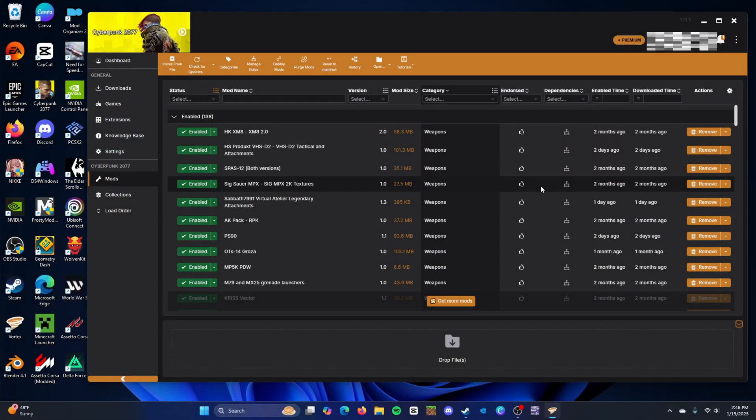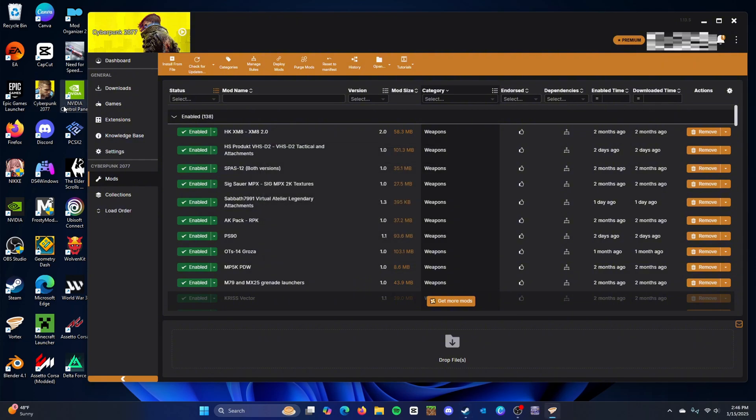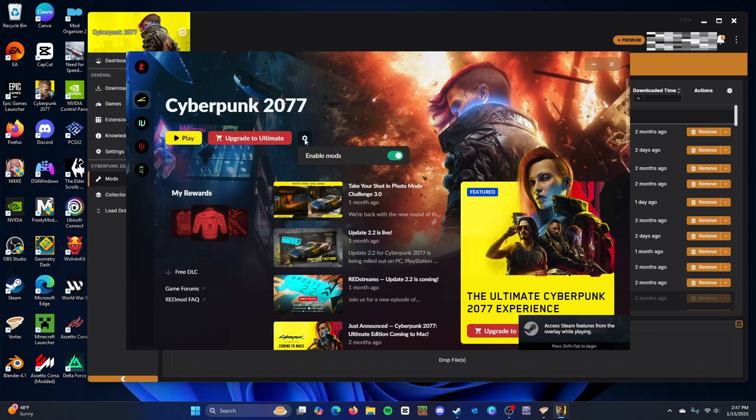Once you finish installing all your mods — whether just the framework or a whole bunch of mods — it's time to start the game. You can launch through your shortcut or through Vortex by clicking the play button. When the game loads and a gear button pops up, click Enable Mods. If you've only been playing vanilla, mods will be disabled by default, so go ahead and enable them, then click Play.